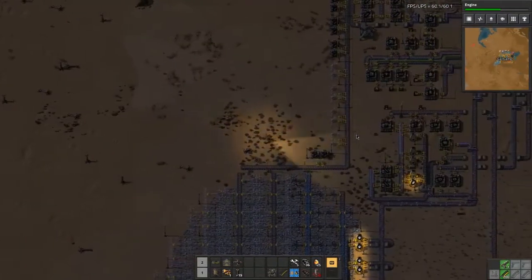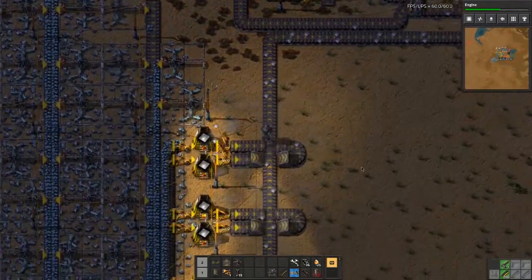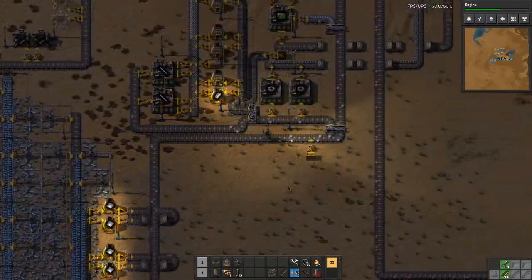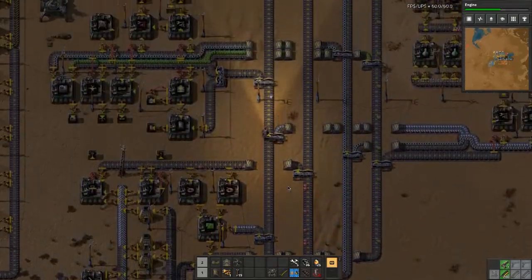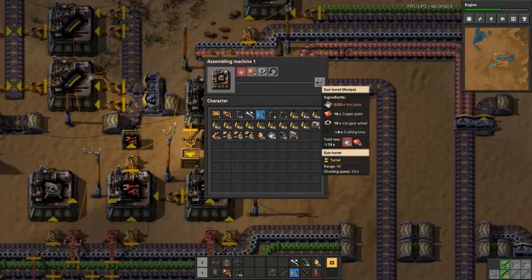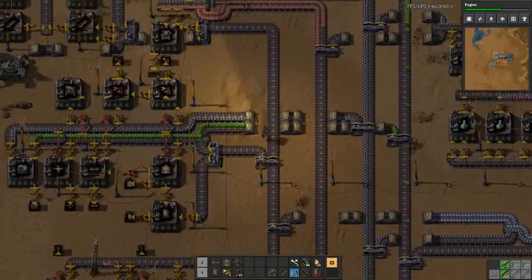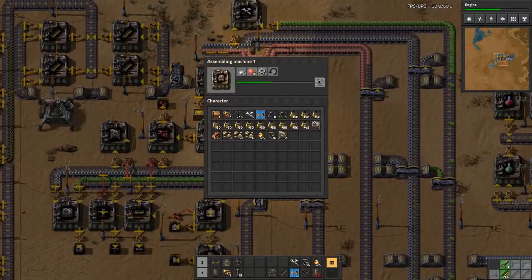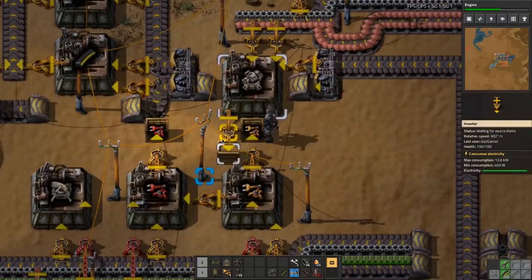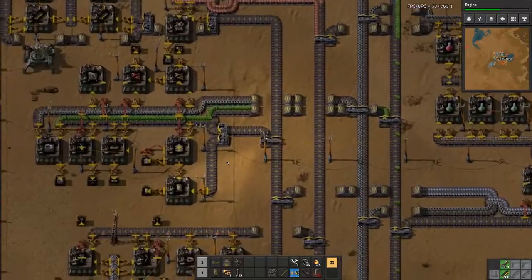To start with, I'm going to grab all of this iron plate because I like iron plate — nom nom nom. It's not enough anymore, let's just grab all of it. Alright, how much iron plate do you need? Only 20. Oh, we're missing two. We're going to just wait for those turrets to do their thing.